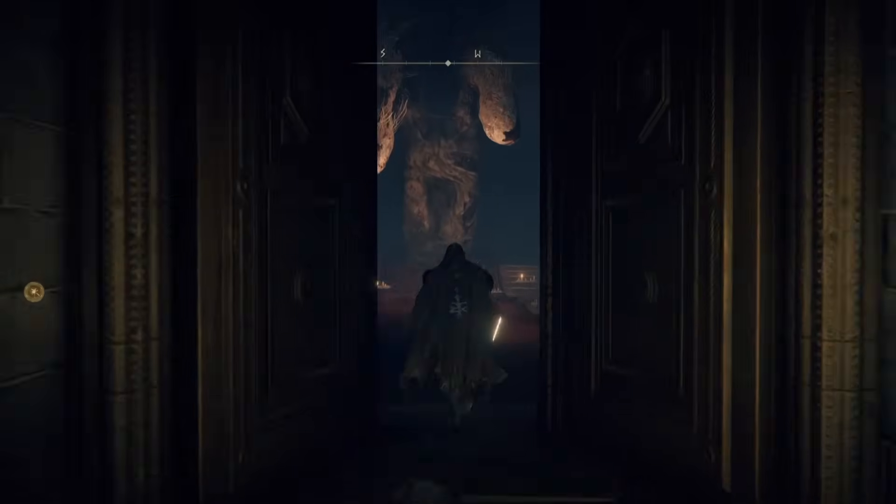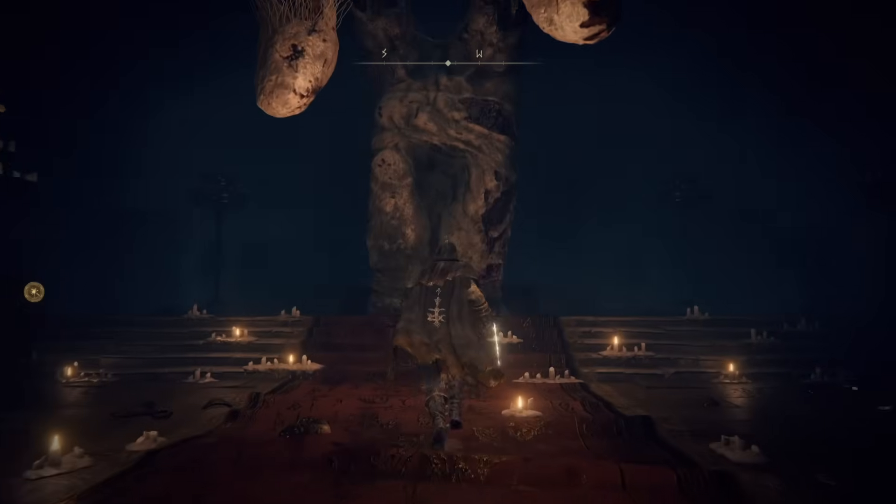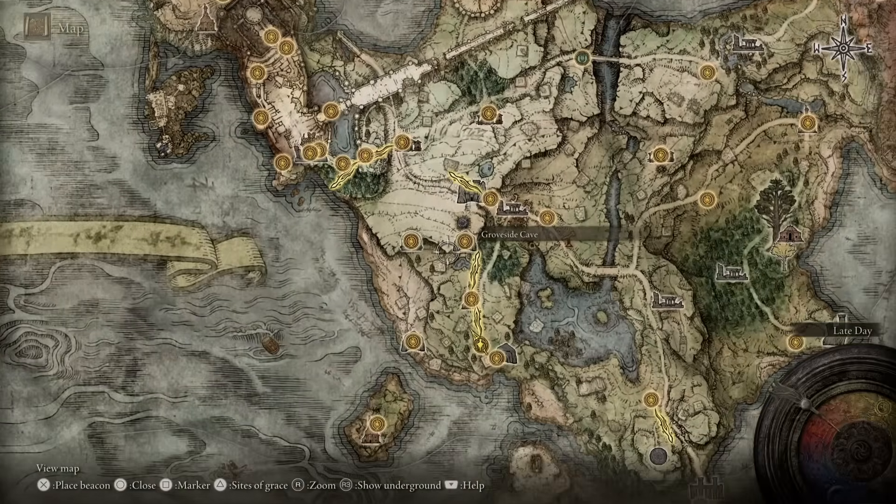Head on over there and talk to the gnarly old crone on top of the table. Listen to their dialogue or skip it — either way, once you are done with that, head back to the Grace site for the first step.